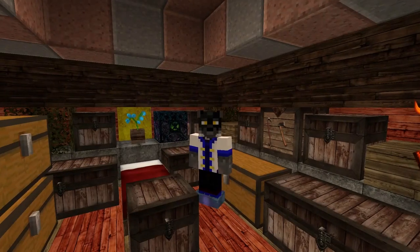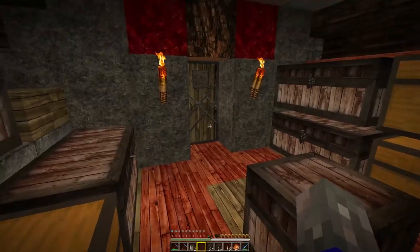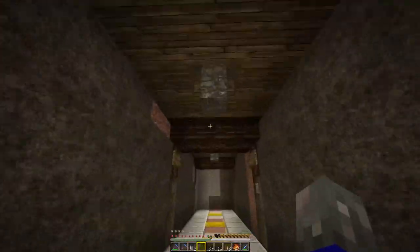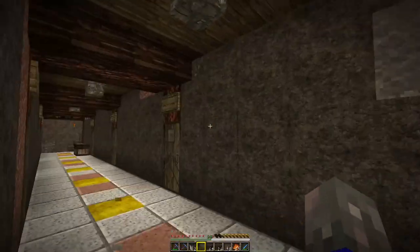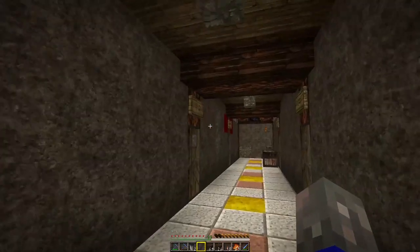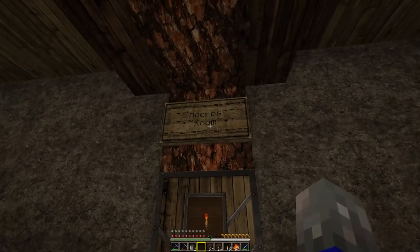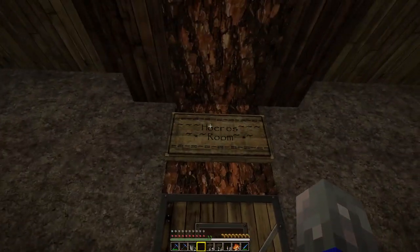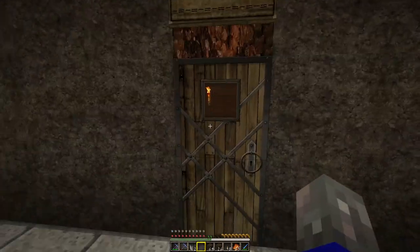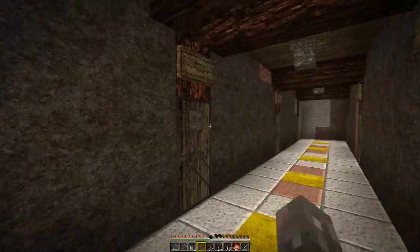Hey guys, welcome back to another episode here on the Omegas SMP server and we have a few odds and ends to do today. I actually adjusted my hallway and we added a few new rooms because we have a couple new members. We have Eric and we put up Hiro here. I'm not quite sure how he likes to pronounce it, but Min actually calls him Hiro because she's the one that recommended him for the server and he is going to make an awesome fit.